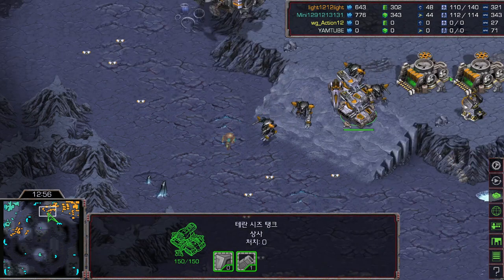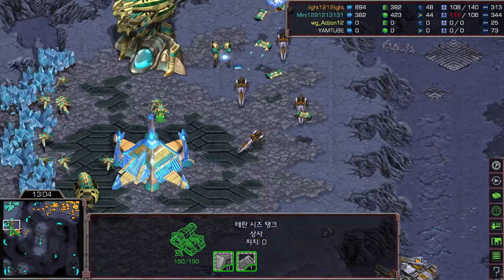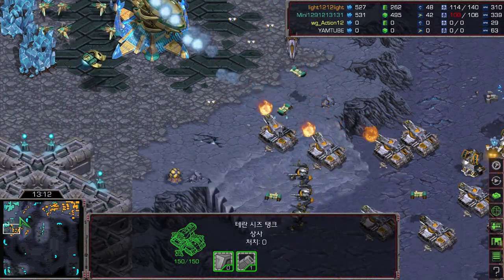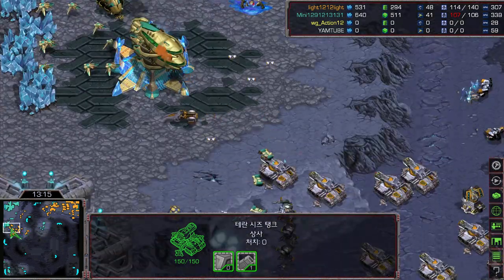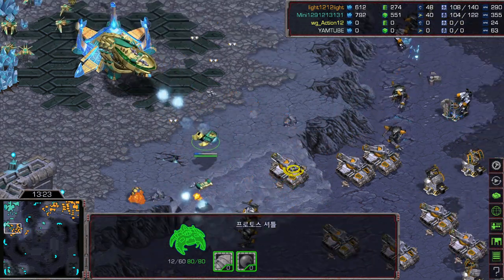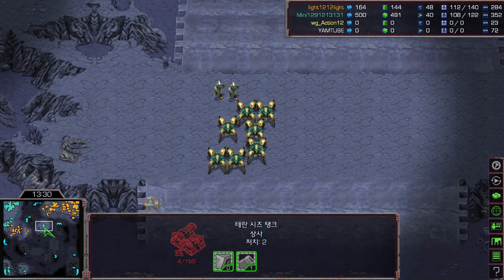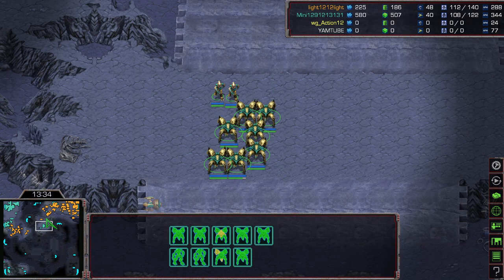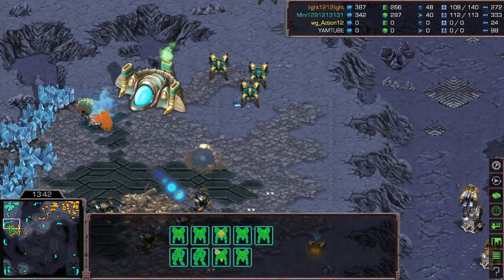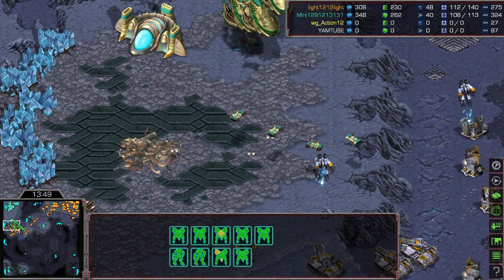Light is aware of a potential backstab and is sending reinforcements from the natural, with more missile turrets being built. Slowly moving forward, siege tanks at the front. Nice zealot bomb on top of a siege tank — a dangerous low-HP tank. Mini is leaving some army of about nine units on high ground, but Mini is not watching his minimap well because he's busy microing his probe and reaver.